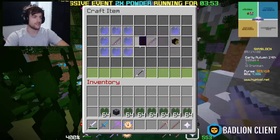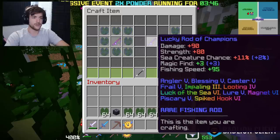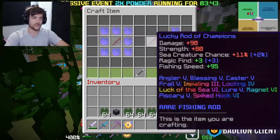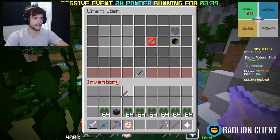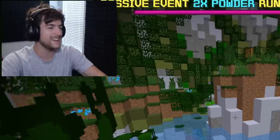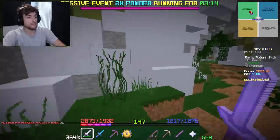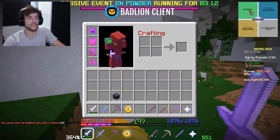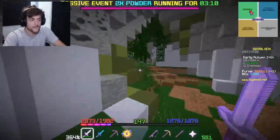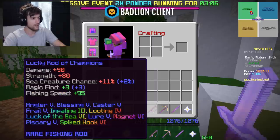Rod of champion — wait, does it really not increase in rarity? Are you freaking serious? So I get plus 15 mining speed and plus two percent sea creature chance — that's really disappointing. Why is it not rare? With fishing it's like you get a reforge worth eight million coins plus less than one percent sea creature chance, you spend a million coins for lucky dice, plus two percent sea creature chance and no fishing speed — why?